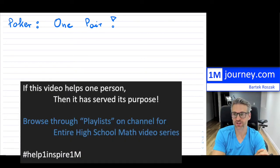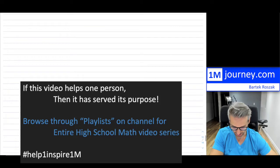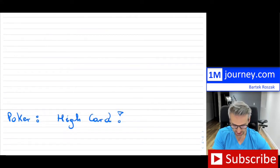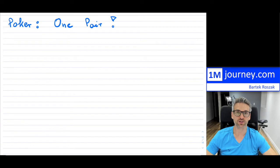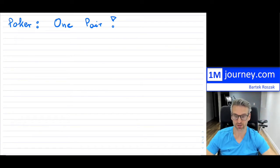Welcome back. So this is kind of the last video in the series with regards to poker and combinations. I'm going to cover one pair and then also just a high card, which means these are the last two items I haven't covered yet. One pair meaning that if you get dealt five cards from a deck of 52, how many combinations are there of one pairs that we can possibly obtain?